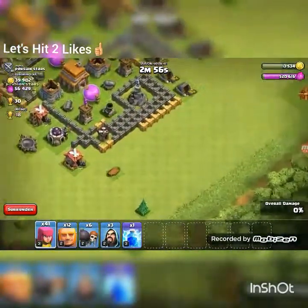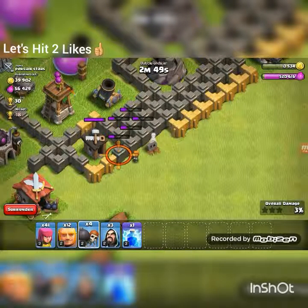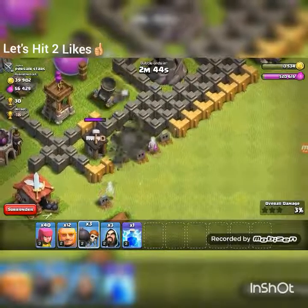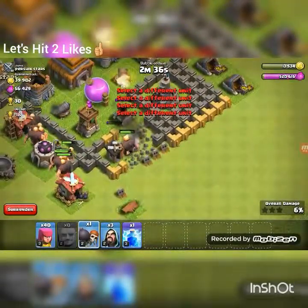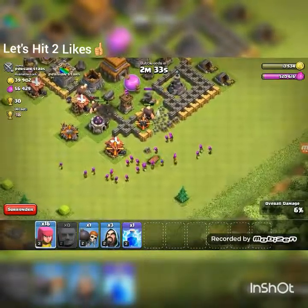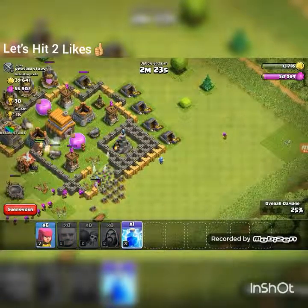I'll be right back when my troops are done training. Let me switch my base layout because I don't want to get attacked. All right, troops are done training, we can get to another attack. I found a base — I'm pretty sure this base is eligible to attack, so let's start sniping some buildings outside.